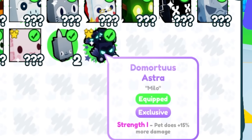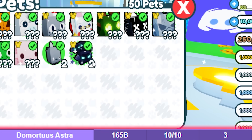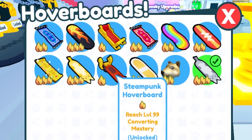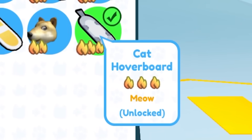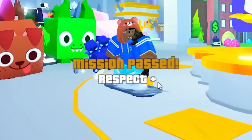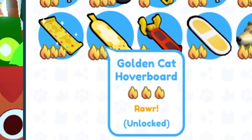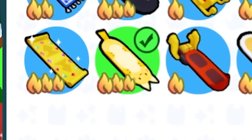Demortis Astro — bro, this is so hard to get. It's so expensive. What is that, like 180 billion or something? We actually could get so many of these hoverboards. We get the cat hoverboard for free! Say goodbye to mastery — that's useless now. We got the golden cat hoverboard too!